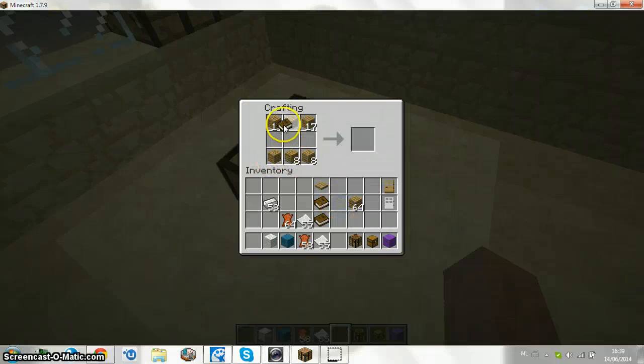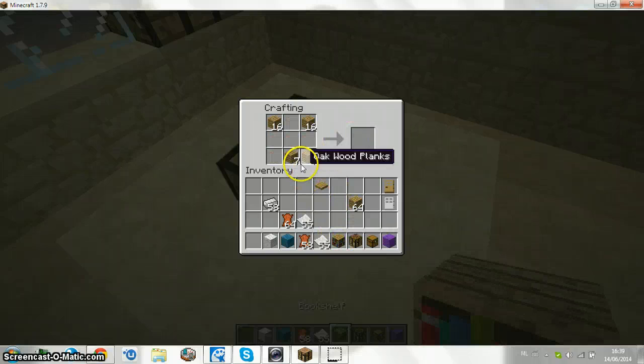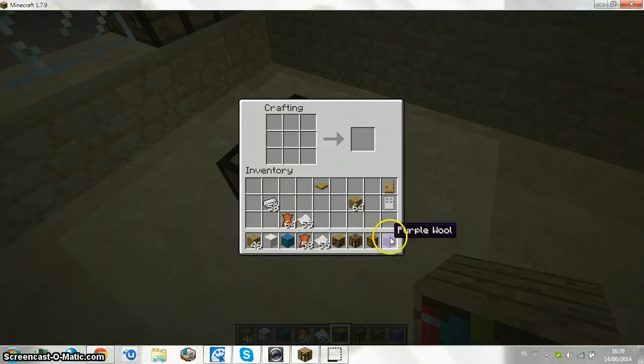And that's the wood — like this. To find wood it's from trees, to find leather it's from cows, to find paper it's from sugar canes, and to find wool it's from sheep.